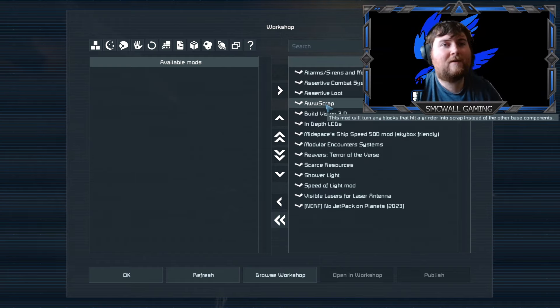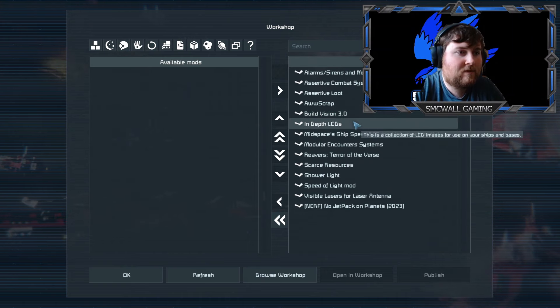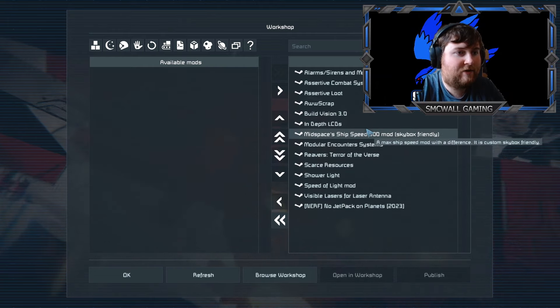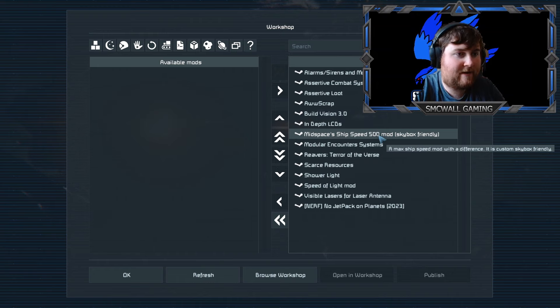So make sure that whenever you're building something or dismantling something, you have to be careful what you do and take your time. The other thing as well is build vision 3 - I'm going to use that because it's a nice thing to have in survival. It just makes things a bit better so you don't have to keep going into a panel.